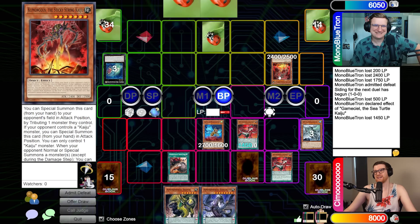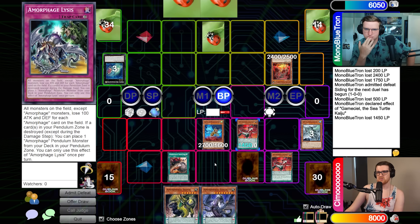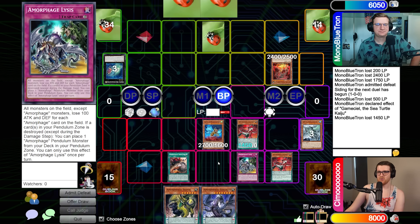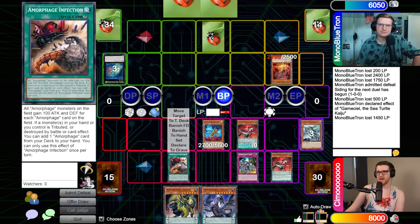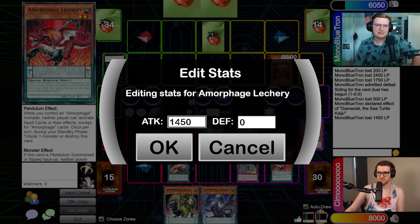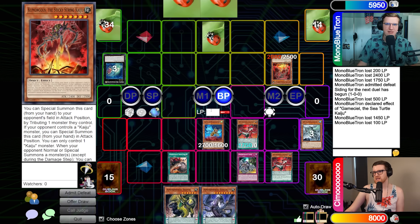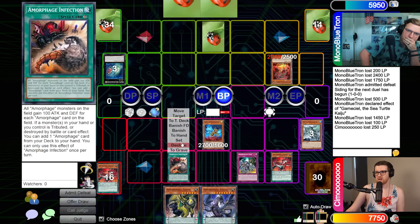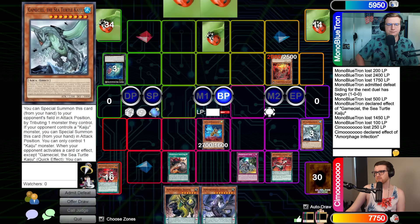Oh, I guess I'm not the only one with Kaijus. I will activate Amorphage Lysis. All this really does is sink your Kumongous — it's 400 per Amorphage card on the field including itself. And my Infection is giving it a buff too, so actually you should have taken an extra 100 damage from before — this was actually 1550 when it attacked, but now it's 1750. I have four Amorphage cards, so this is still going to die, but I'm only going to take 250 here. Oh — this goes to the extra deck. This triggers Infection since a monster was destroyed by battle, so I get to add any Amorphage card from my deck to my hand. Let's grab a copy of Greed.